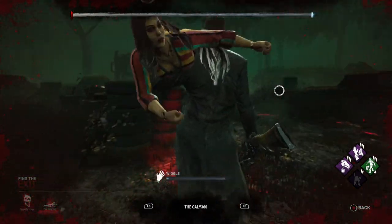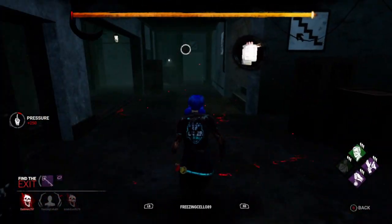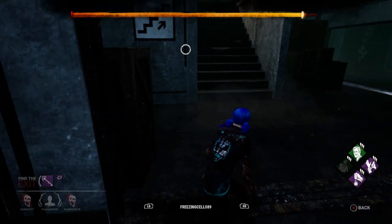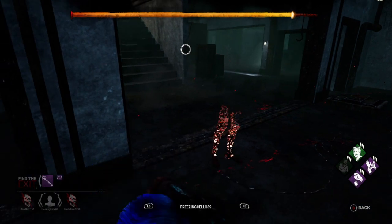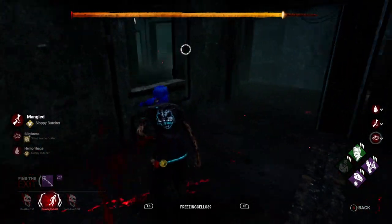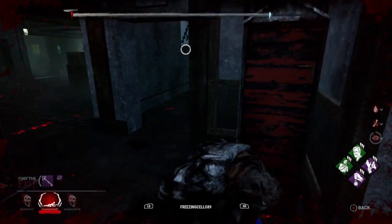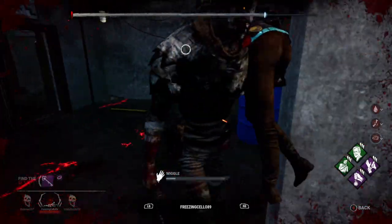It is off to the hook for this poor survivor. In this next clip we know where the hatch is, and we are actually trying to communicate with Fries and Cello who has another key - you can see it right there next to the exit words on screen. But it's stressful when you're running away from the killer, and she just can't see the hatch for love nor money. Unfortunately she gets into a bit of a pickle, doesn't get to the hatch, ends up being hooked, and also loses her key at the end of the game.